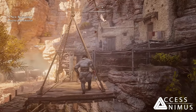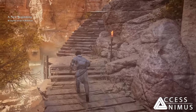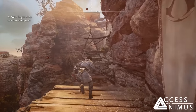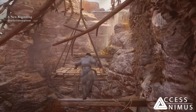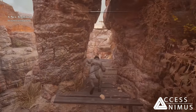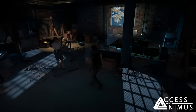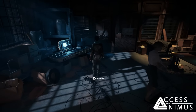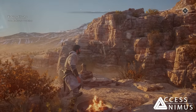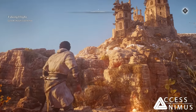My main worry with Alamut is that, because there's no map available when you're there and it's not an area of the main world map like Anbar is, and you can't even climb your way out of there, there is a non-zero chance we might only visit Alamut in specific story moments — much like many modern day areas in past games that had the same features and limitations. I hope I'm wrong; I would very much prefer to be able to visit Alamut at any time.